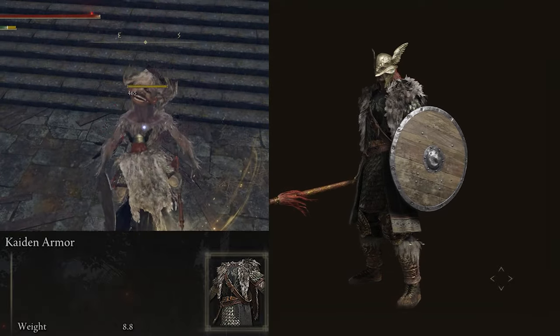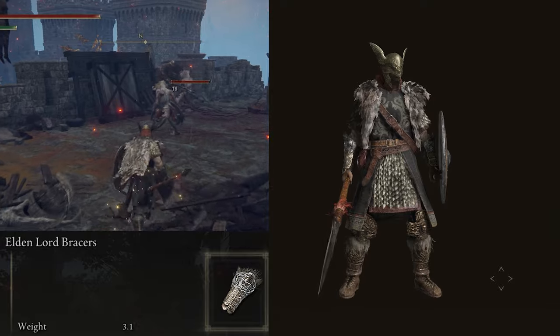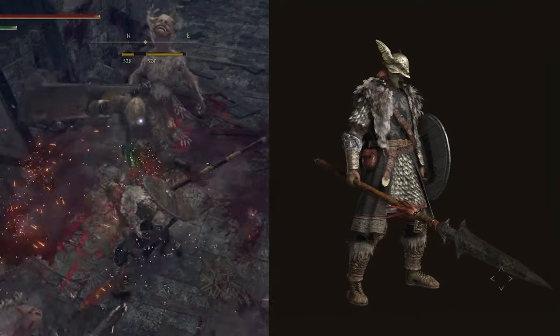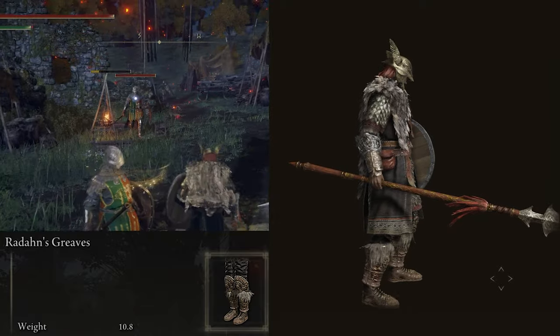For the chest piece I went with Caden's Armor — it really captures the Nordic look with the fur trim over the heavy armor. For the gloves I'm using the Elden Lord's Bracers, which has the same fur-and-heavy-metal look. And lastly we have Redon's Boots, which are similar but a bit heavier, offering some better protection.